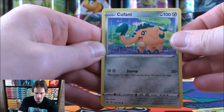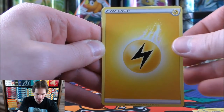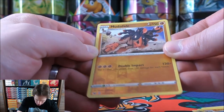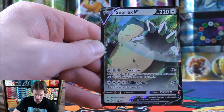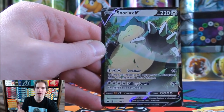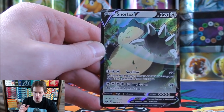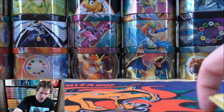Yamper starts this one, then Grookey, Coalossal, Boltund, Chincho, Lightning energy, Dottler, Galarian Stunfisk, Reboot, Reverse Holo of a Mudsdale. And the final card is a Snorlax V — Snorlax, one of my favorite Pokemon of all time, all because of the Holo in the Jungle set. So an excellent pull here. Made the tin worth it — two more tins to go. I've pulled Snorlax VMAX out of a pack before; a beautiful looking card.